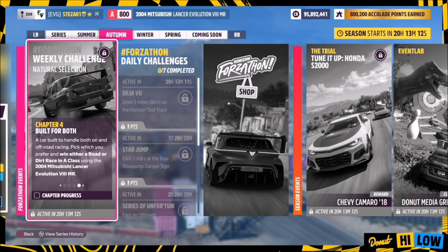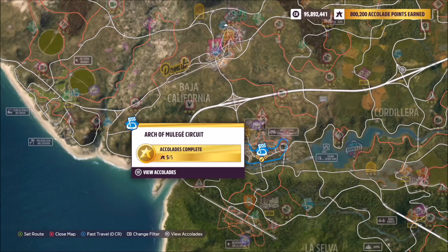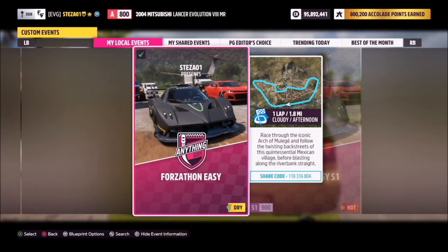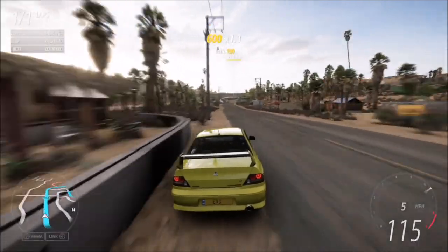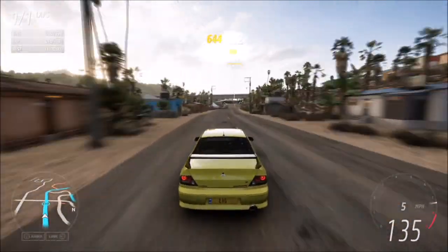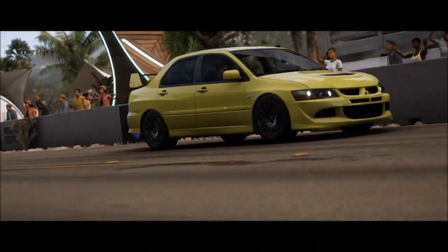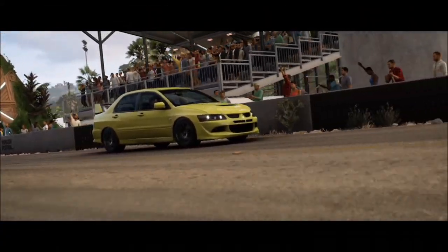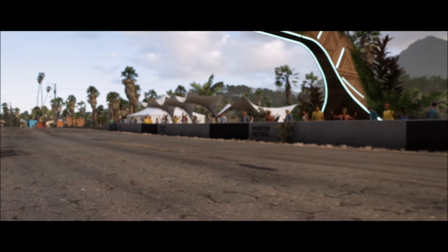Moving on to the final challenge: it wants you to win either a road or a dirt race in A-class. I picked the Arch of Muller Hay circuit road race — one lap with no AI driver tires. The share code is on your screen. This is really easy to complete; you don't need to be in an A-class specific race, as long as your car is A-class it will count. Once you win this race, that's the last challenge complete.